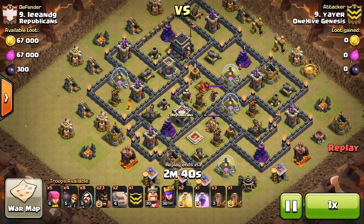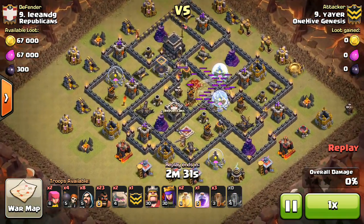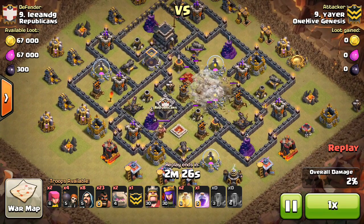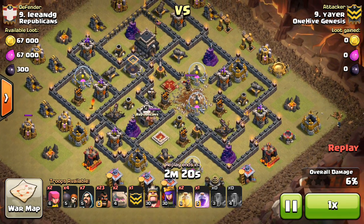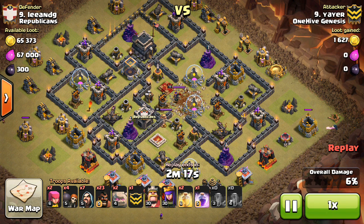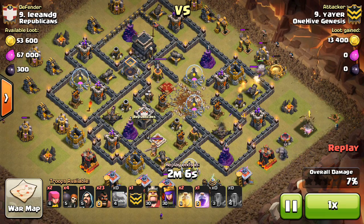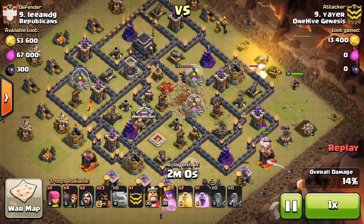We're looking at Yair taking out number 9 and doing it with some quake spells in a GoHo. He has the 30-30 heroes — obviously that makes it more of an option to bring more golems because you get more out of your heroes the longer they stay up. Coming in with some quake spells, giving his troops access to basically all the spots for giant bombs. This base doesn't really have any good double giant bomb spots but there are some openings. This creates a runway for his hogs on the left side of the base where they can make their way through without any real threat of being taken out.